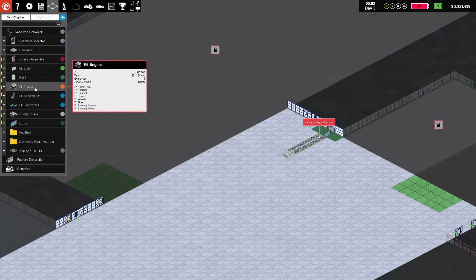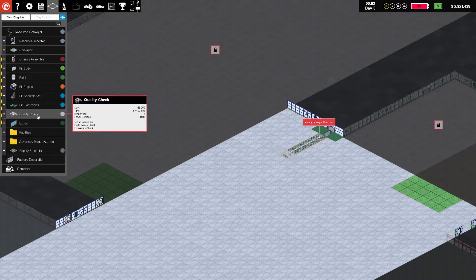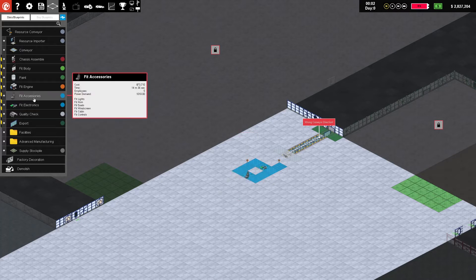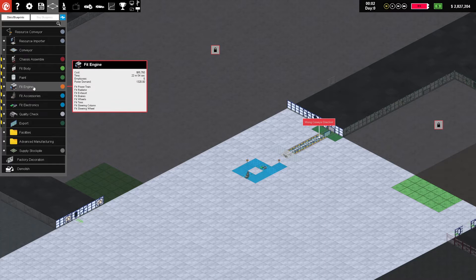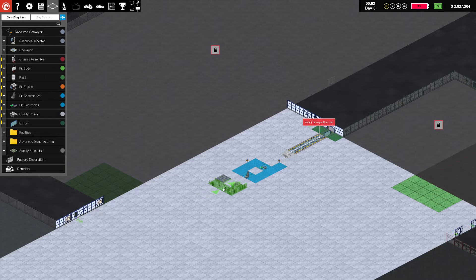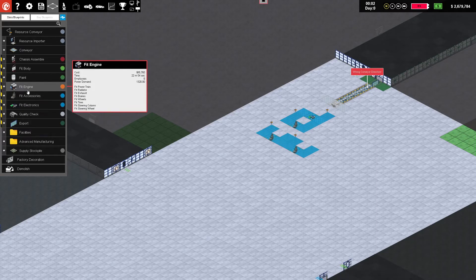Fit electronics takes five minutes. I'm going to build two lines, so one of these should be fine. That's the fit electronics — we're not going to do very much with some of these. That's a 14-minute process, that's a 22-minute one. It's the best use of space right now. I hit the wrong thing — my brain is not functioning already.